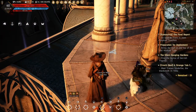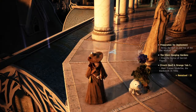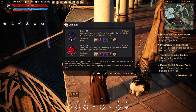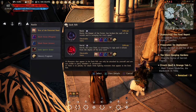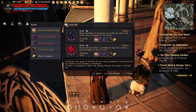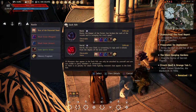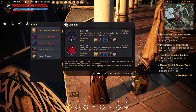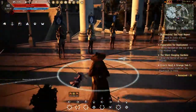Another way to get memory fragments is from the dark rift bosses. Once you beat a dark rift boss, it drops a box — like a box of distorted dead or a box of undead. They give memory fragments every time you kill one. You get at least one or two memory fragments, plus the box gives you a chance to get a weapon, accessory, crown stones, or memory fragments.